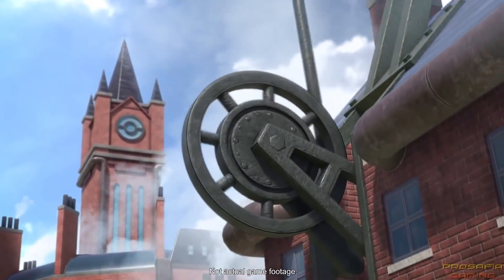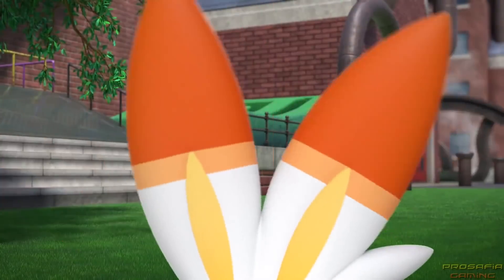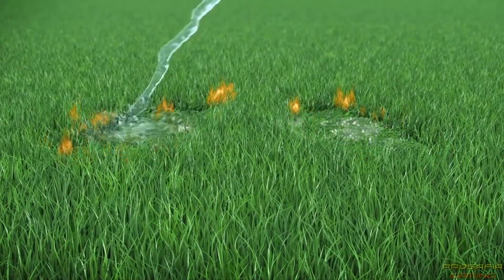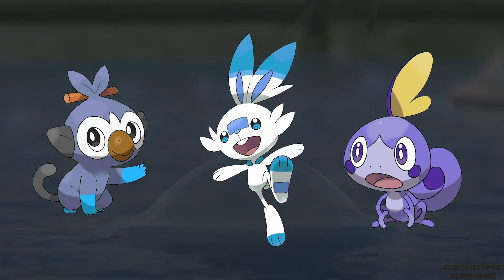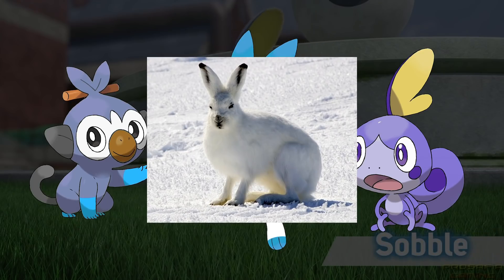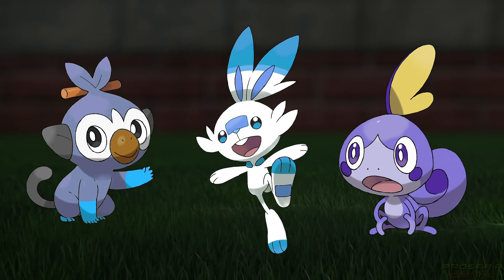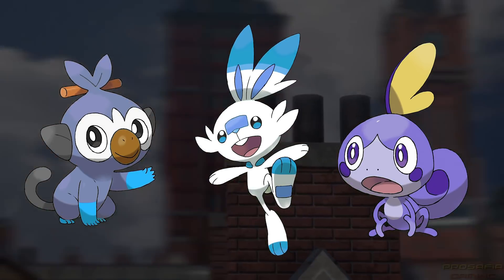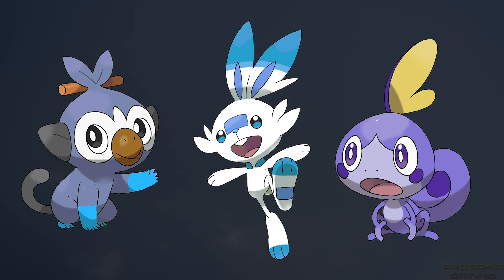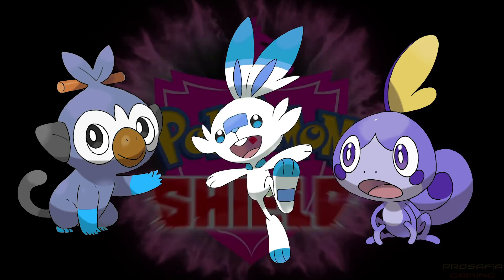Now we're going to get into the most recent group of starters, the Galar starters Grookey, Scorbunny, and Sobble. At this point, there aren't really many regional variant concepts out there for these Pokémon, so in place of that, I decided to do some simple color swaps that can at least somewhat reflect the idea of new types on these Pokémon. For the types, I decided to give Grookey the Water type inspired by sea monkeys, Scorbunny the Ice type based on Arctic and snowshoe hares, and Sobble the Ghost type, which is inspired by its ability to turn invisible in water and was a speculated type for Sobble's evolutions shortly after its reveal. Personally, I feel the Galar starters could really benefit from some new regional variant designs, as the base form of the final evolutions aren't really the greatest in my opinion. It won't be happening anytime soon considering they're so brand new, but the possibility of it certainly is very exciting.